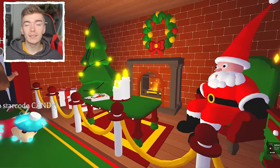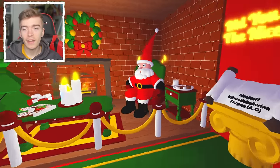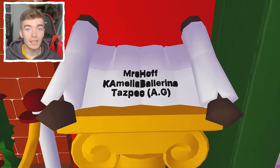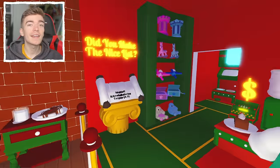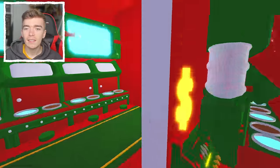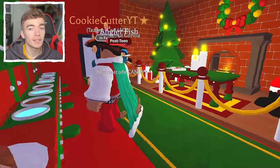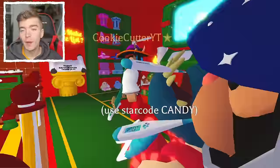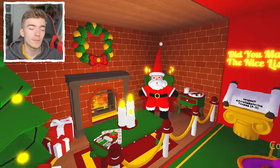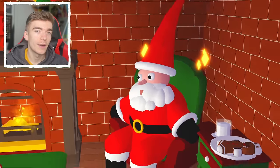Next up, a Christmas build. This is a simple small house but it is fully decorated very nicely. Look, there's a Santa and a nice list. In here there is a bunch of other decorations — there's some little cookies for Santa, or a pet if you're lucky, probably bucks if anything. This is a nicely decorated Christmas themed house which is pretty simple but really effective.